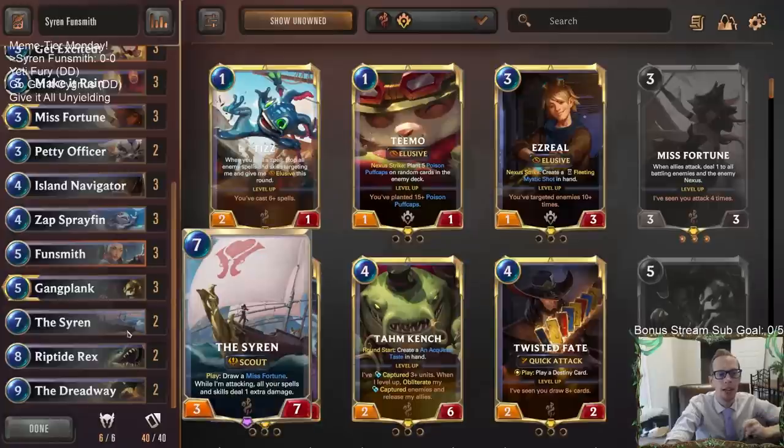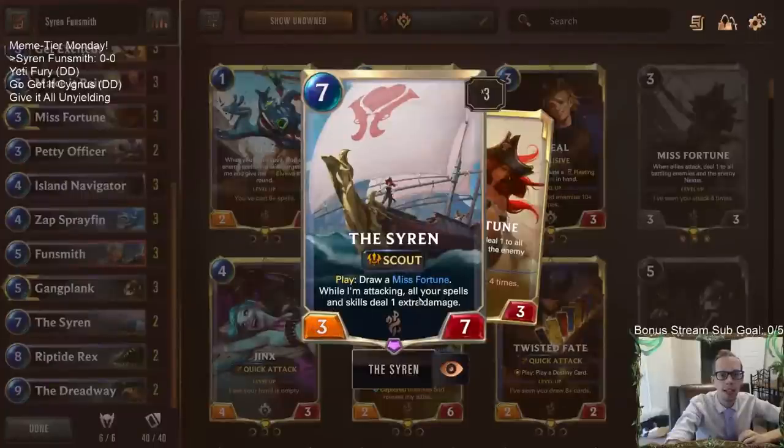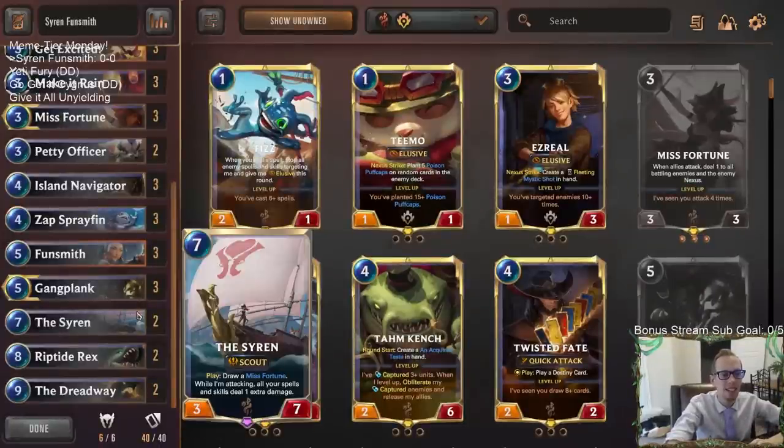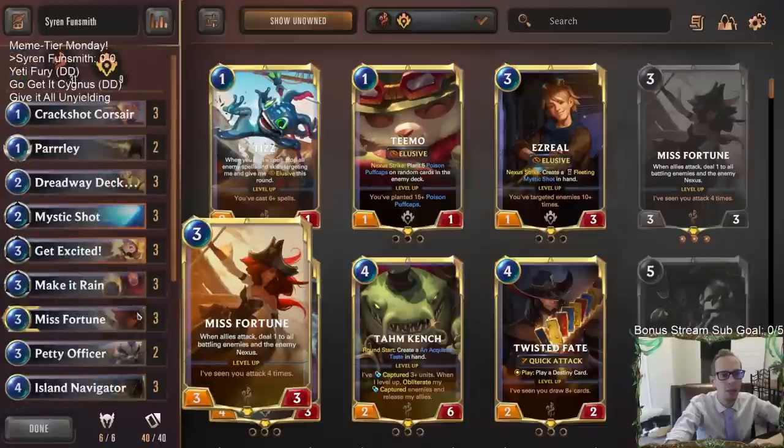We double the damage with the Dreadway, and also the Siren: whenever we're attacking, our spells and skills will deal one extra damage. So if we have like a Funsmith and a Siren in play while we're attacking, we're dealing two extra damage. If we have a Dreadway in play also, then it gets doubled after that — so lots and lots of damage while we're attacking.